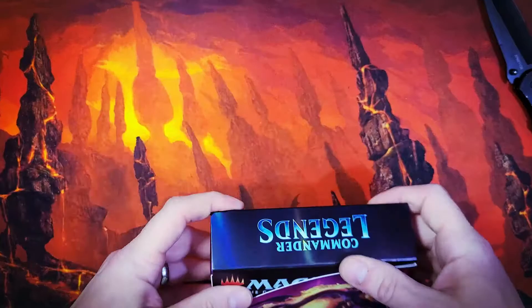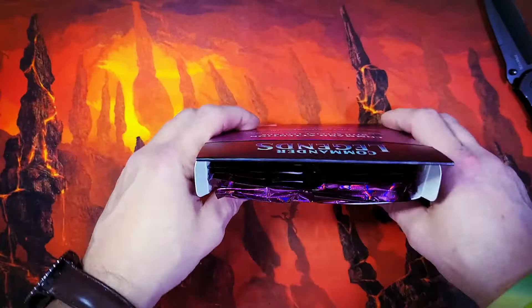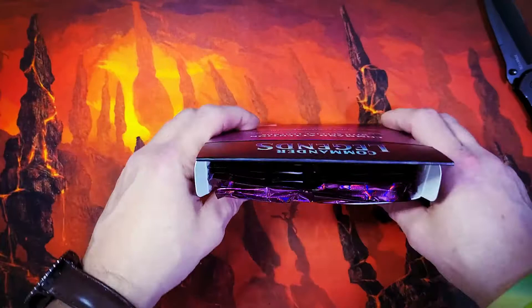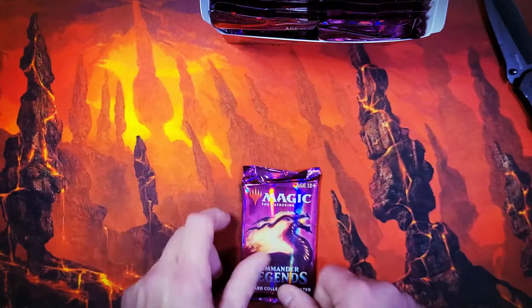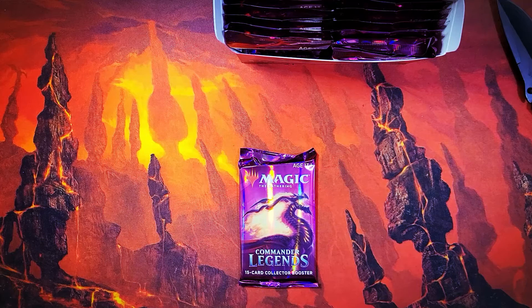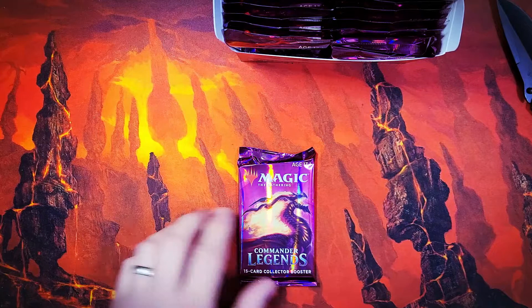Once we pop the wrap, we can't go back. That's right — twelve packs of absolute gorgeousness going on right here. We are starting on the left. We've been favoring the right, so we're going to start on the left. I'm doing this in multiple takes because with shipping and tax, this puppy cost me just over $400. Let's see what kind of gloriousness we've got in here.